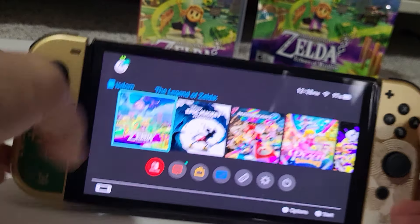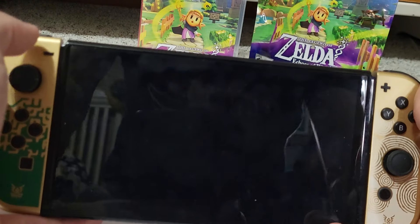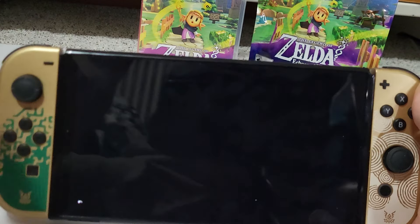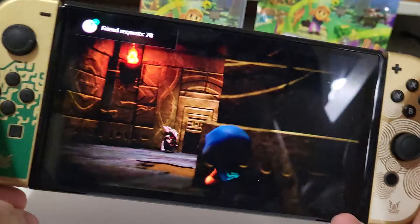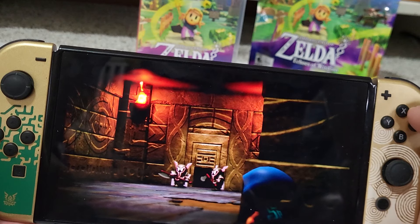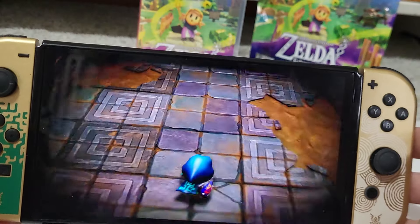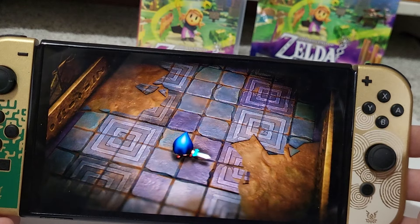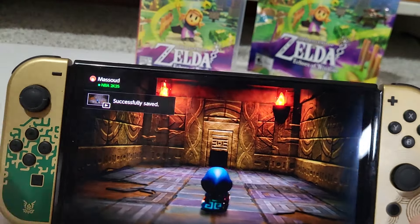Now without further ado, let's play The Legend of Zelda: Echoes of Wisdom. Here we are — we're in some sort of temple. The graphics look amazing in this cutscene, by the way. Nintendo always does an amazing job with their first party games. Is that Zelda or Link? I think it's Link. There's that amazing theme song.